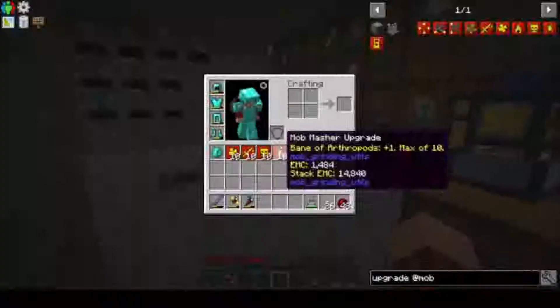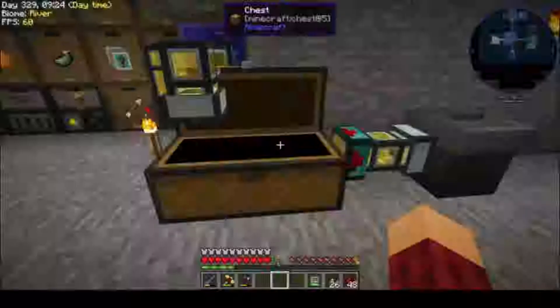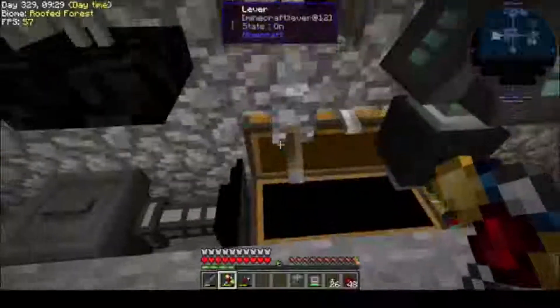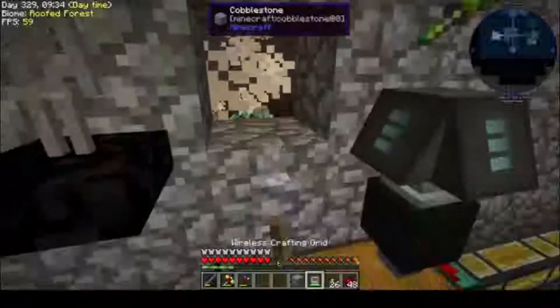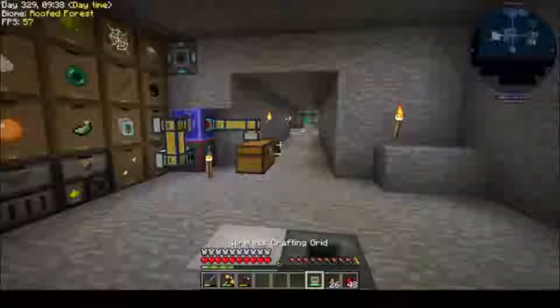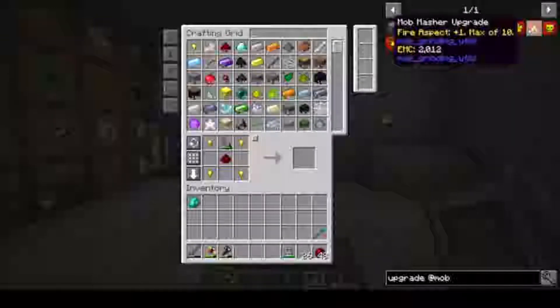First off, as you can see in my inventory, we're going to be upgrading this Mob Basher. I probably should have done this a long time ago, but I didn't, so we're going to do it now. We're just going to fill it up with upgrades, and the only thing we're missing is Fire Aspect. That's a lot of flint and steels — I need 10 of those, so I need 40 flint and steels.